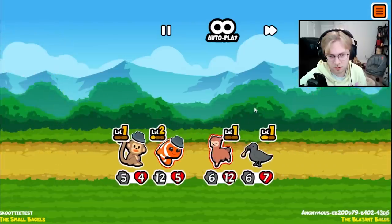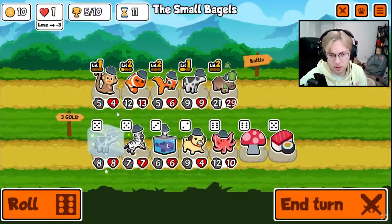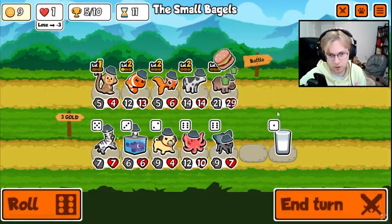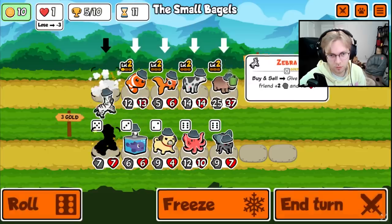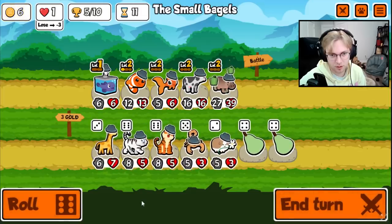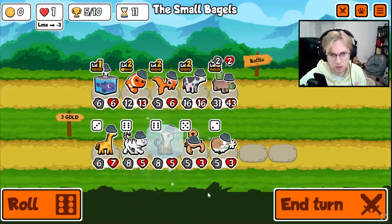Obviously it scales. We lose by two, so now we're on lethal. Let's buy the cow, give it milk. We'll buy and sell the zebra because it's only one gold. And then we'll buy this here for something. Maybe the tiger with the hippo is good.